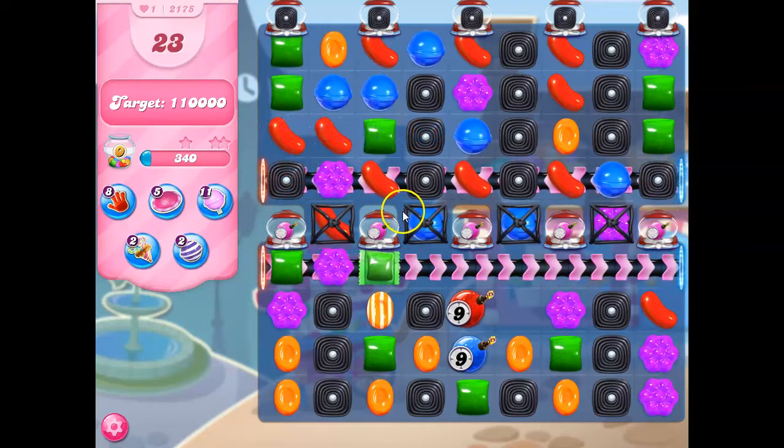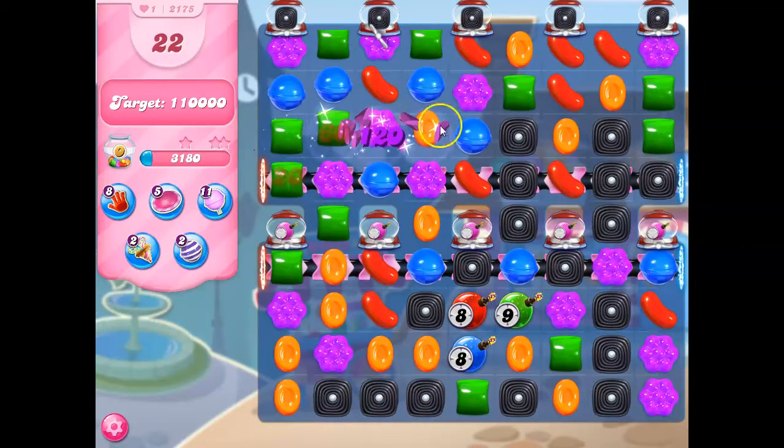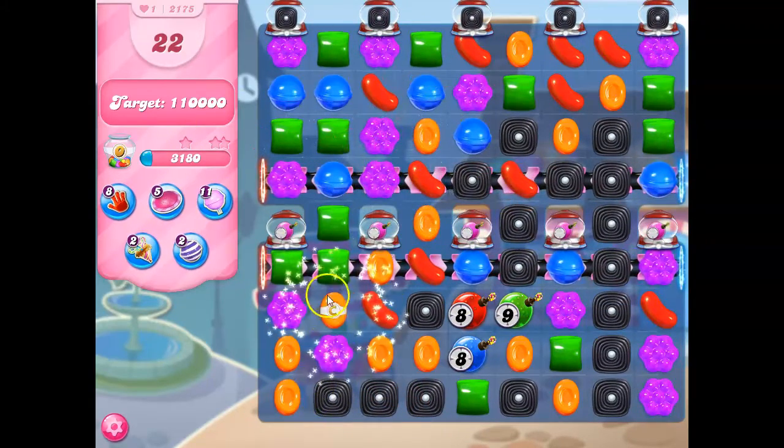I'm going to have a striped wrapped combo, and that's going to take out three columns and three rows of everything. And that's going to unleash these licorice locks and get me a lot of cascading, which is really good.